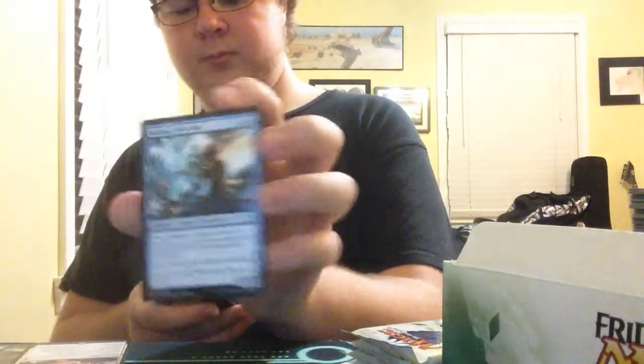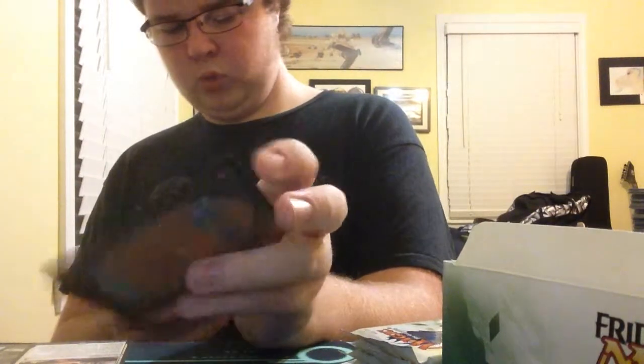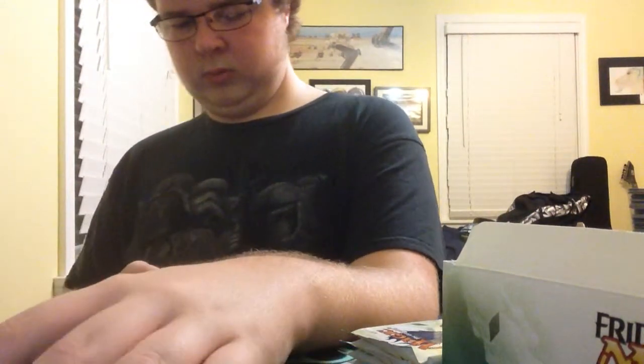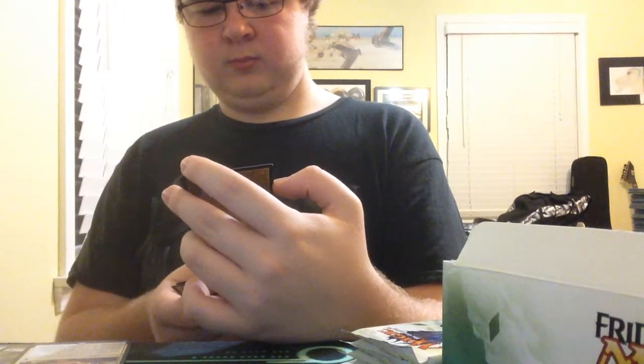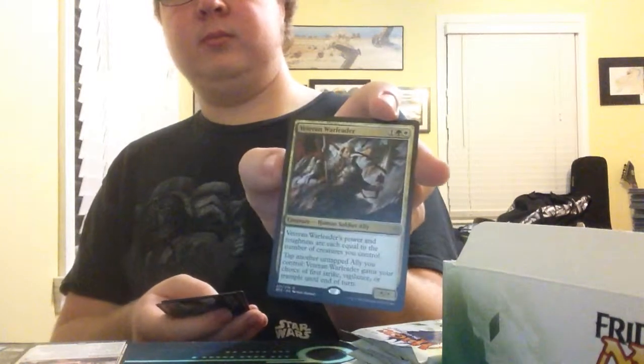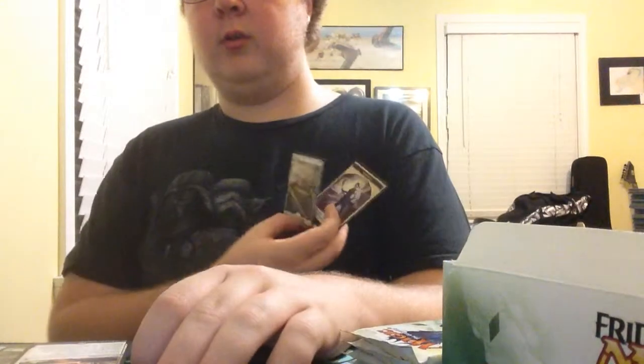We have Processor Assault, Retreat to Emeria, Alamar Tidecaller, Veteran Warleader — that's nice, that's very nice. Then we have a planeswalker and a Core Ally.